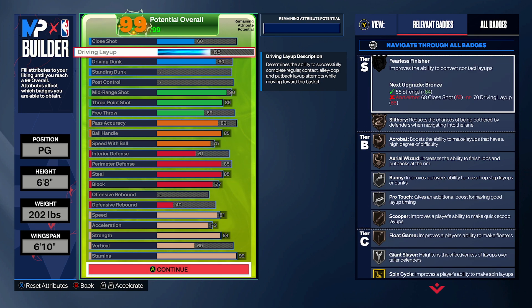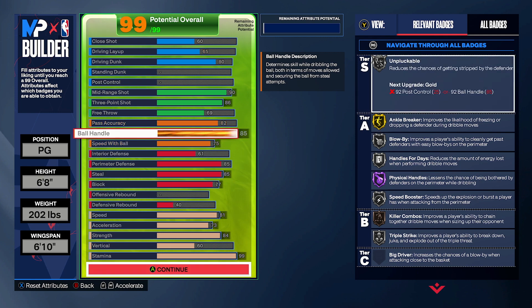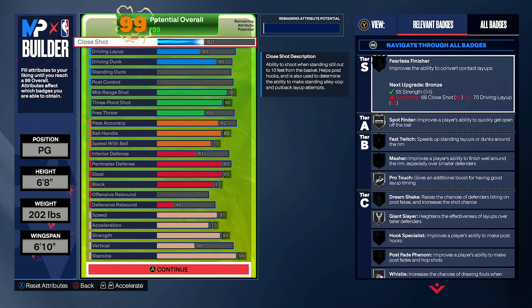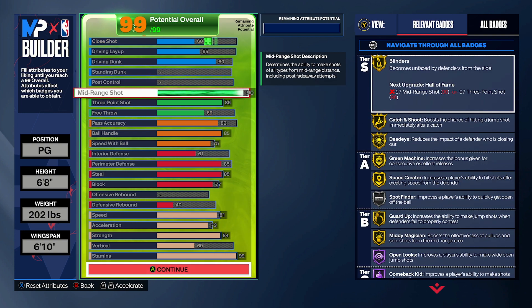This is going to give you, I think it's baseline clutch reverses or something — it's going to give you one of the best dunk packages. Driving layup to a 65, as you can see our silver Giant's Layup. But really the reason we need 65 layup is because it's just a cap for 85 ball handling. And then same as shot close — to a 61 or 60. We need that for our 90 mid-range shot.